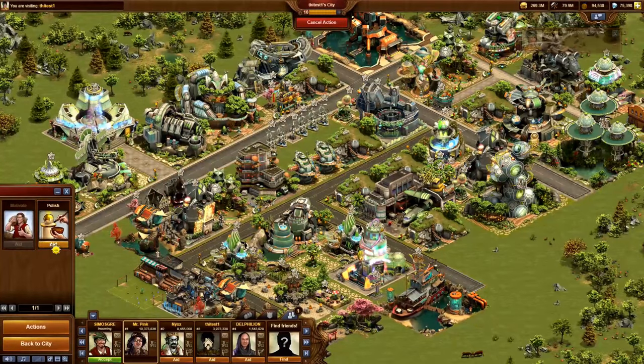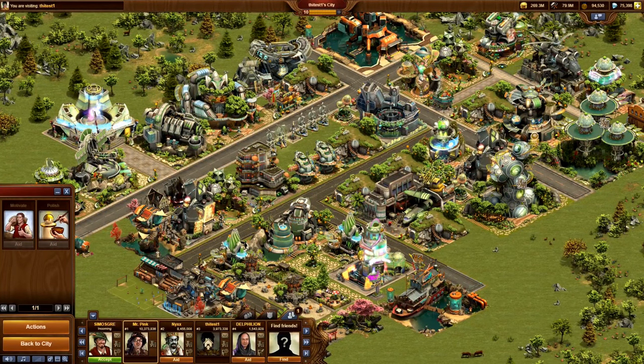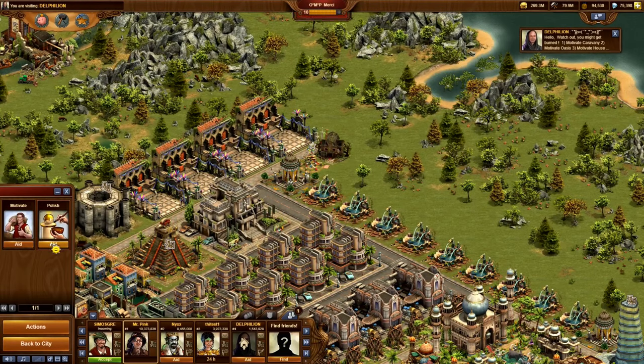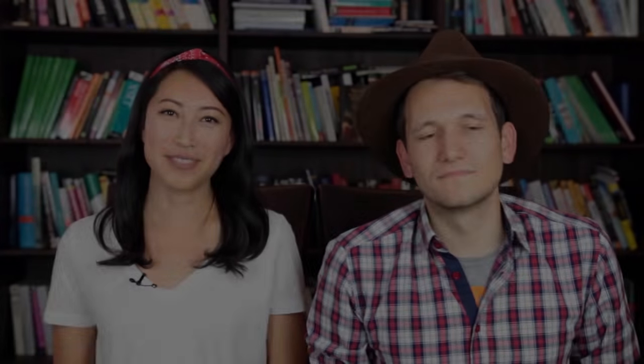Last but not least, many of you will remember the apple tree mini-game from last year — it's back! Whenever you aid one of your friends, neighbors, or guildmates, there's a chance that an apple tree is planted somewhere outside of their city. Collect all the trees that your friends planted around your city to get extra daily apples for the event.